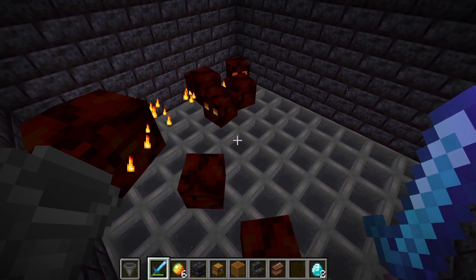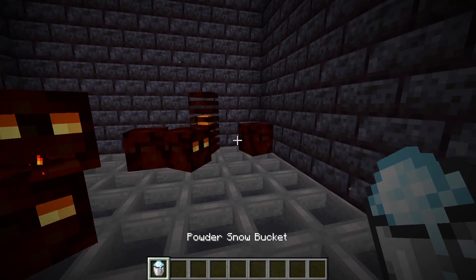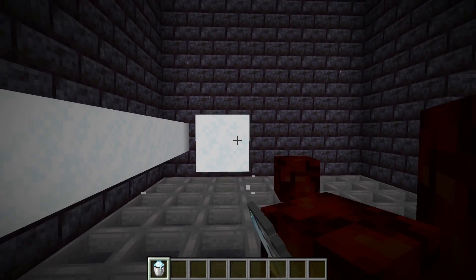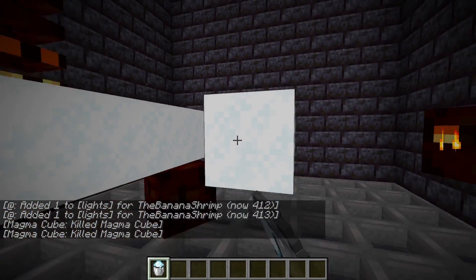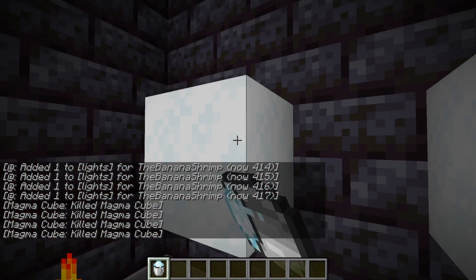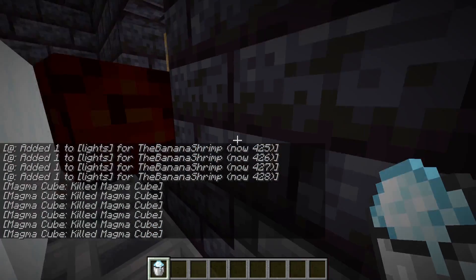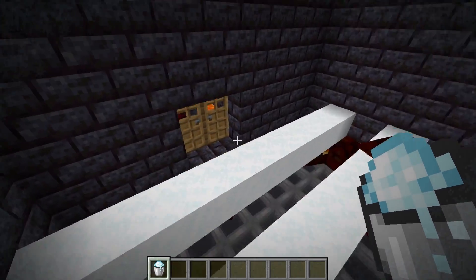Once you have done that, you're going to want to grab some powder snow. For the powder snow, just build either stripes like this if you want it to be most efficient with your powder snow, or you can just fill the whole platform. I'm just going to do stripes for now because that's going to be much simpler and to show that it does work. They will start taking damage and start splitting up, except for the baby ones that will be eaten by the frogs.